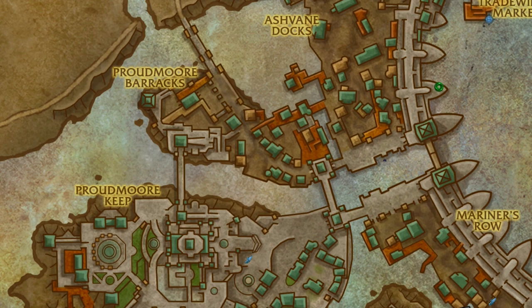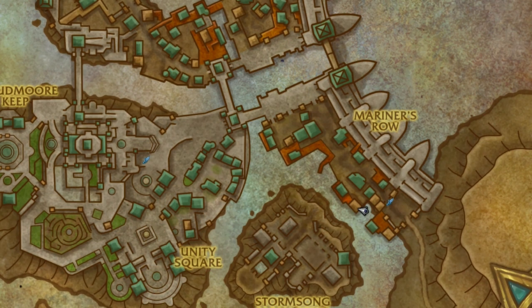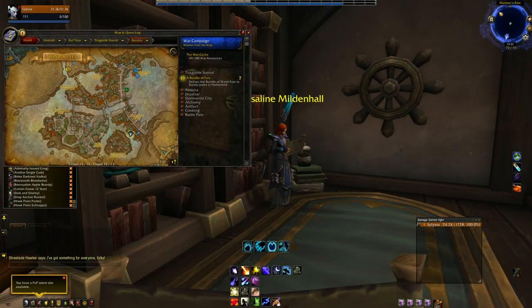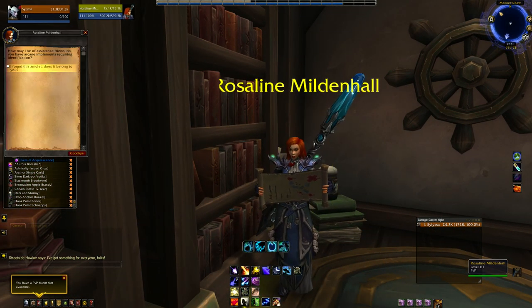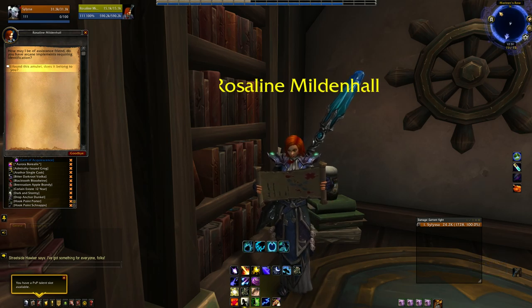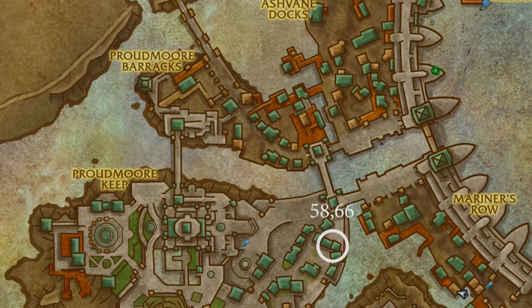First stop to check is at the Scribes and Nobles at 51, 48. If not there, check Goldman's Cafe at 55, 62. The next two locations are unnamed shops down in Mariner's Row, both at 72, 73. It's just a matter of whether she's upstairs or downstairs. I found her in the upper part of one of those buildings. The final location is a spawn point that still appears to be inaccessible to us at 58, 66.